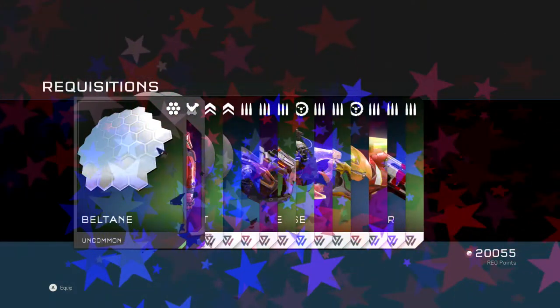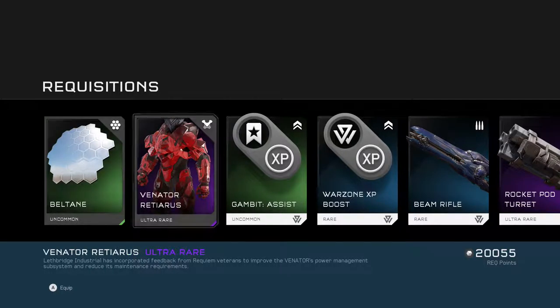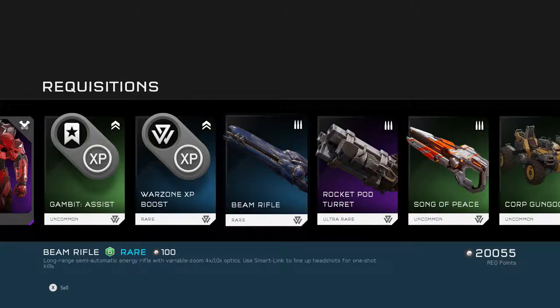Eighteenth gold pack — hopefully we get some good stuff. Nope, just Venedor, a variation of Venedor, and Valentin. That actually looks quite cool, I might use that.